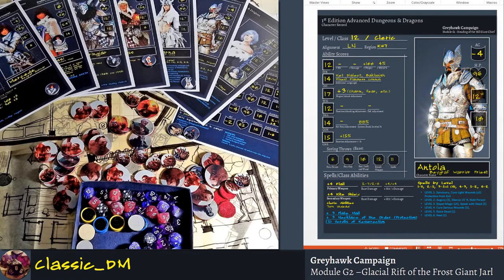You have the core statistics: strength, intelligence, wisdom, dexterity, constitution, and charisma. Then you have saving throws, all your damage numbers, your armor class, hit points, movement rate, your THAC0 (to hit armor class zero) as a reference, your character name, and you can put spells on there.